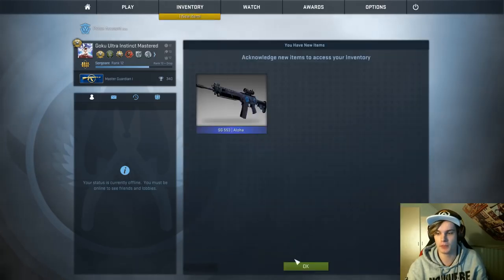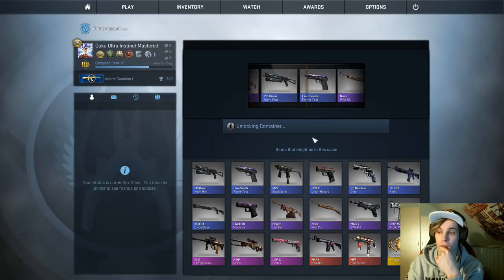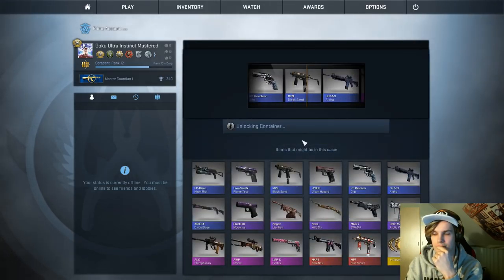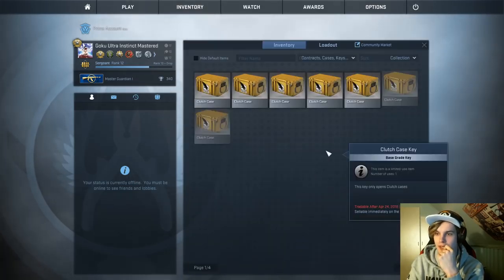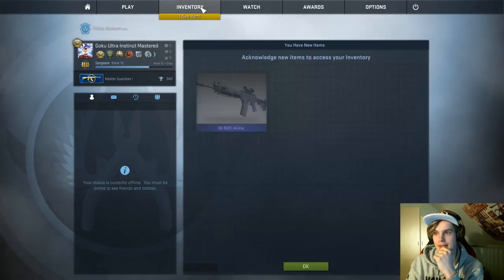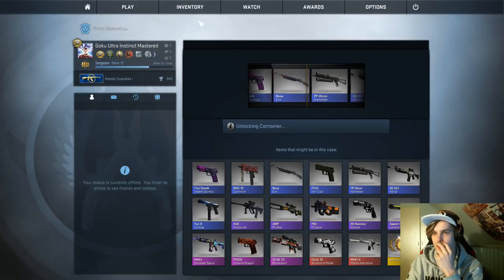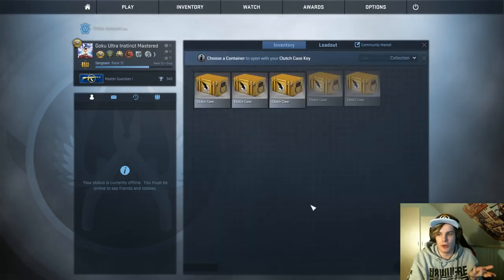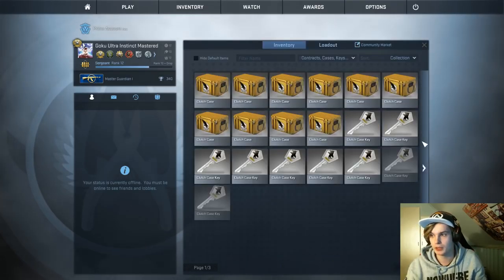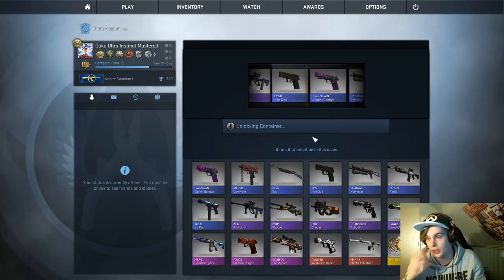I wouldn't mind a couple of reds. If I can get another glove or knife within this opening that would be cool. I'm just waiting to get shafted now - I know it's coming, it's just all blues from here. We just spent all of our luck in the beginning. We could open another one of these - I don't expect a secondary knife from the same case. I mean the potential's there, you never know. I really hope from the glove cases maybe. Desolate Space - I would have taken that. Enderblood spot - I would have taken that as well.